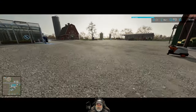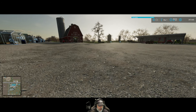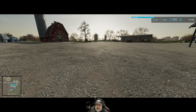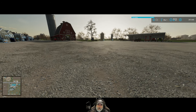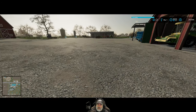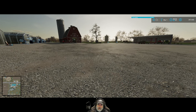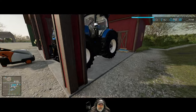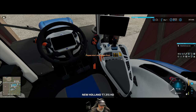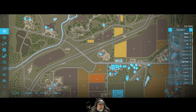Welcome back everybody to Farming Simulator 22. I'm an old guy gaming and it is March the 1st. Our first order of business is we're going to go through the finances from February, then we're going to get our fermenting silos set up and get started on our hay harvest. Let's take a look at our finances.